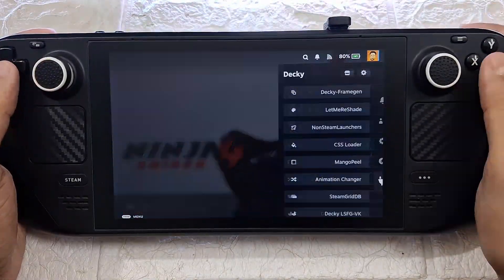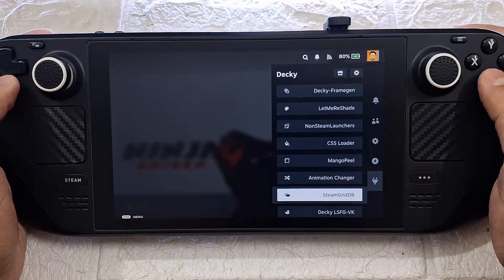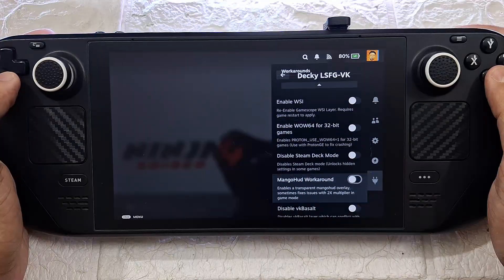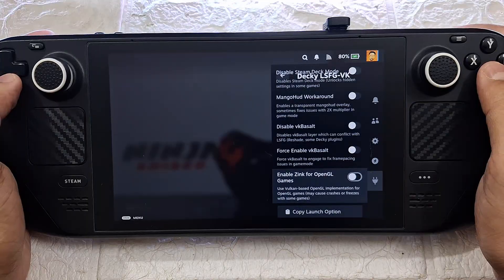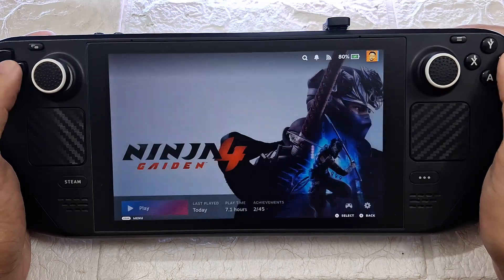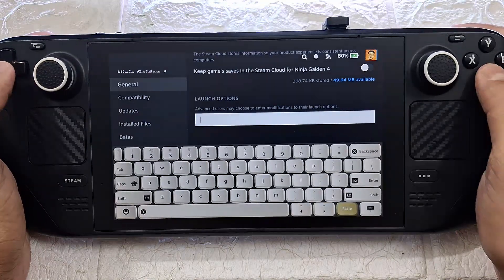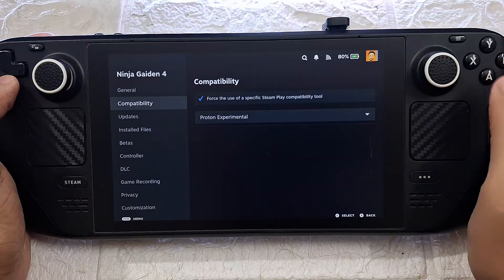All we need is Dekifamgen and LSFG. If you need the installation process, check out my previous guides. Here are my LSFG settings for this game. Make sure that 'Disable Steam Deck mode' from here is turned off. Now copy the LSFG plus Dekifamgen command and paste it into the game launch option. Under compatibility, select Proton Experimental, since in my test it gives a better frame rate overall.